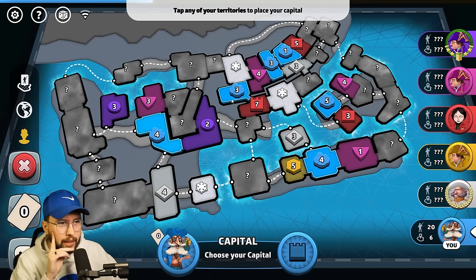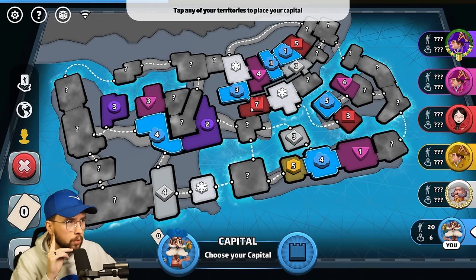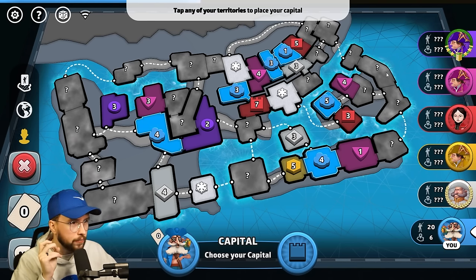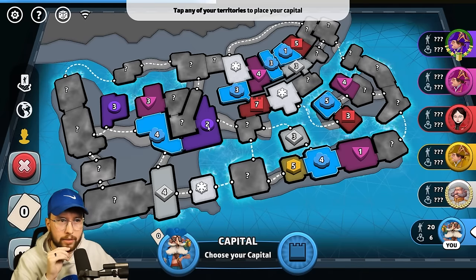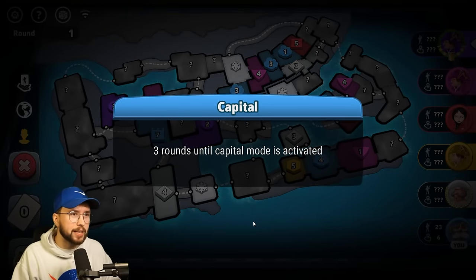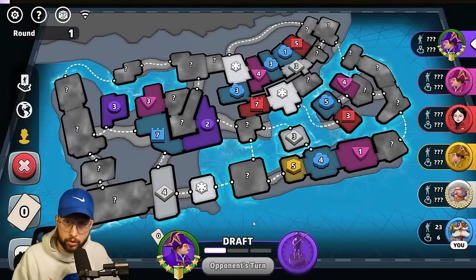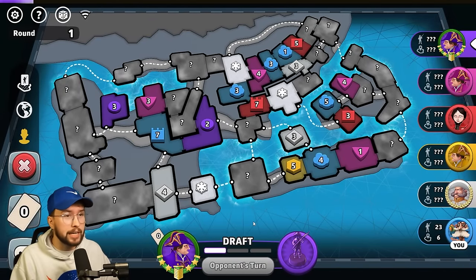It is very interesting. We would instantly go to war — there would be instant tensions with red — but we could slowly work on the right side of the board before red. This is really tough, but I think I want to chance it. I think I want to go for the left side. We don't see any other caps, which spells huge trouble for the left side of the board, but I think we're going to go for it anyway.